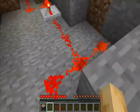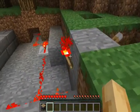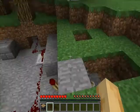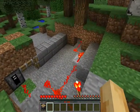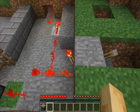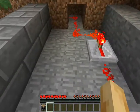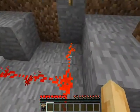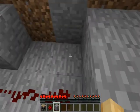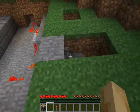You just place a piston where you want, quickly wire it up, have a switch on this side and a redstone torch on this side. When you click the switch, it automatically turns off the redstone, which turns off the rest of it. You could do it without this, but I find it works better with the redstone torch.